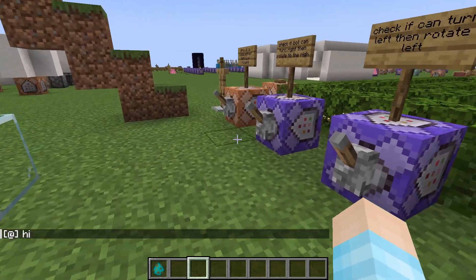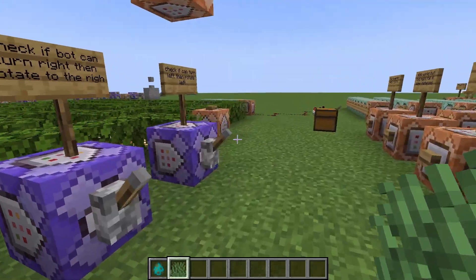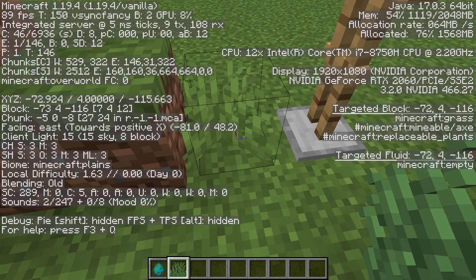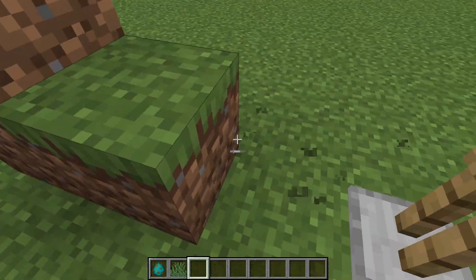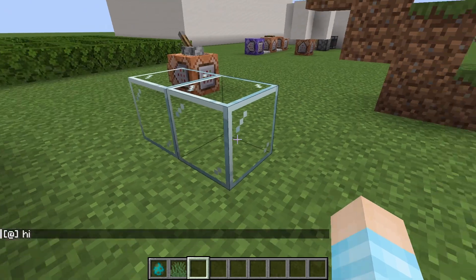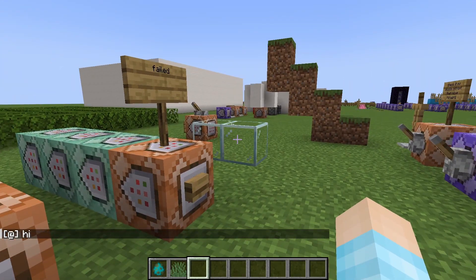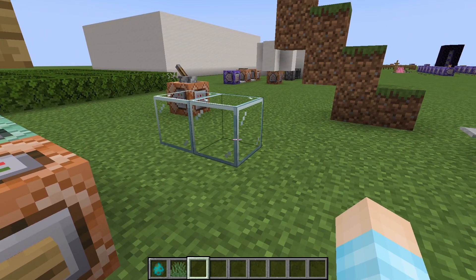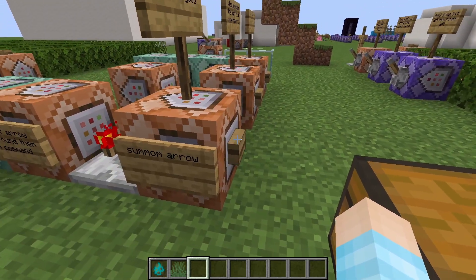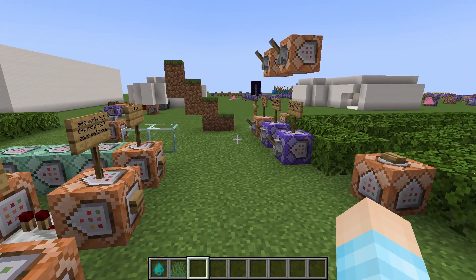There's one issue I still have: there are non-solid blocks that command blocks think are solids, and there's no tag that shows it's not a solid. I have to figure out a way to detect if it's solid. One way is to use an arrow — if it's in a block it will have a tag saying 'is in a block.' Another way is a snowball: if it breaks, it's in the block; if it stays, it's solid. I made it so it will jump if there's a solid in front of it.